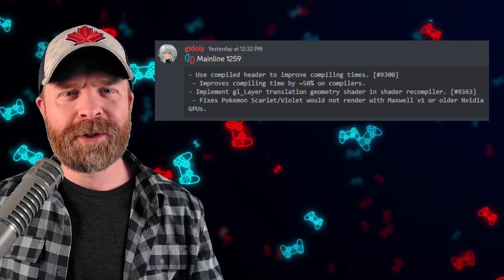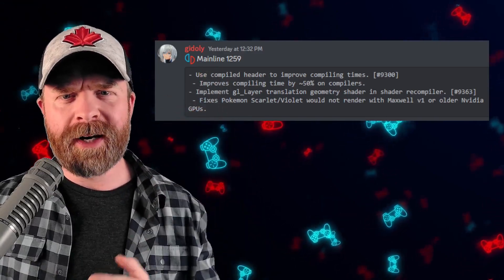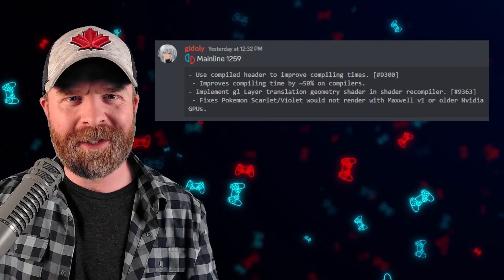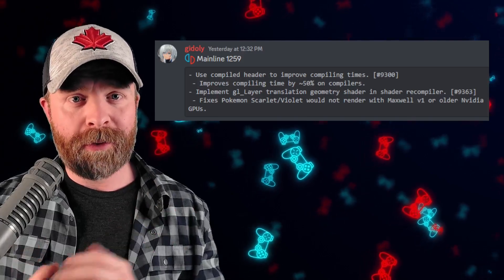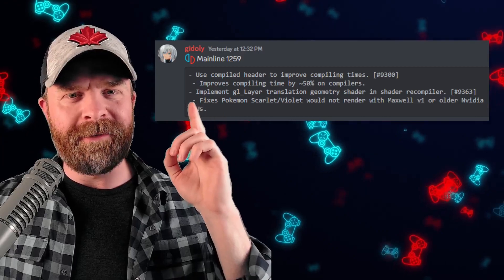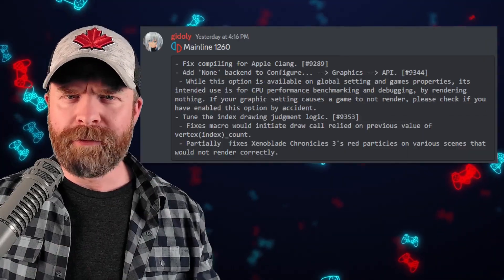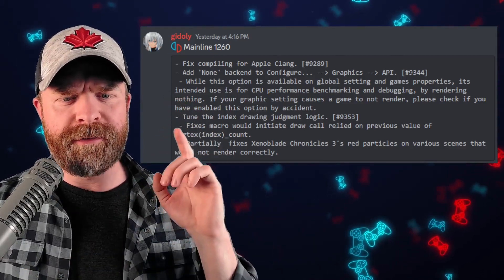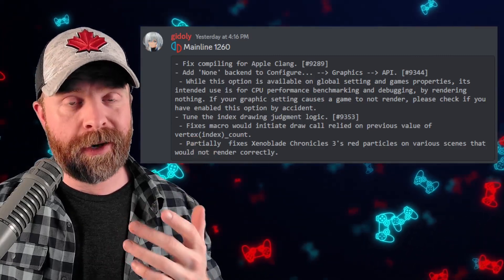We'll talk about Nintendo Switch emulation on PC with Yuzu. Yuzu Mainline 1259 just released, and we've got a very big update for older NVIDIA GPUs. If you've got something like an NVIDIA GTX 980 or possibly older, you might like this update — it fixes Pokémon Scarlet and Violet that would not render with Maxwell version 1 or older. And for everyone else, Mainline version 1260 just dropped and partially fixes Xenoblade Chronicles 3 red particles on various scenes that would not render correctly.